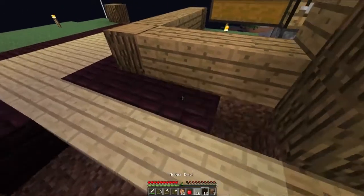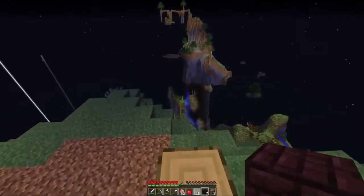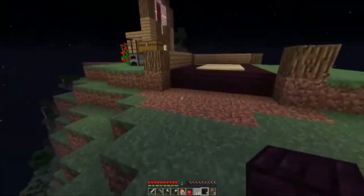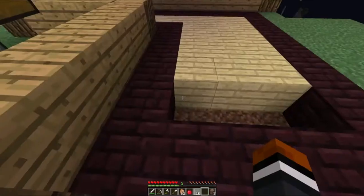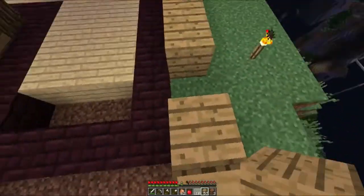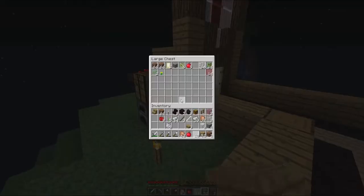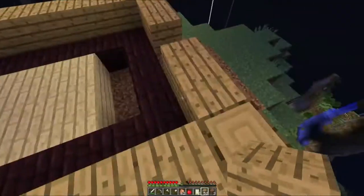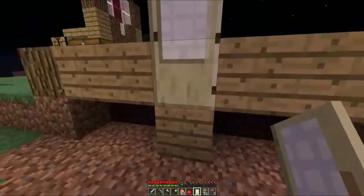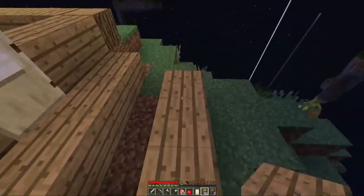I hope the big nether brick smelting setup over there — the brick creator from nether rack — isn't anyone's, because I'll feel terrible then. Let's finish up this wall though, just this line here. Two, one, two. We have a door in here and a block to go there. I like these doors; they really give it like a zen kind of feeling, and it's quite nice.